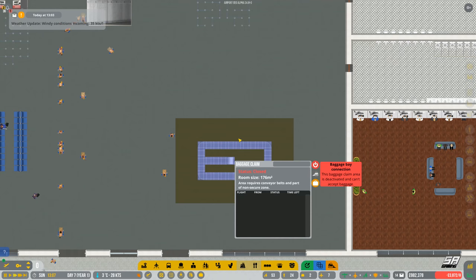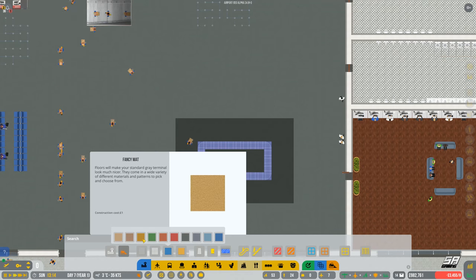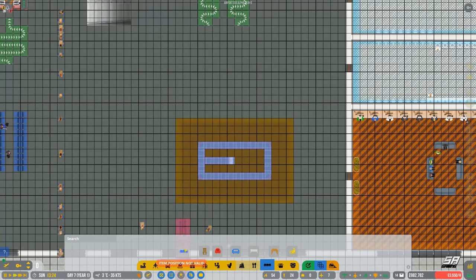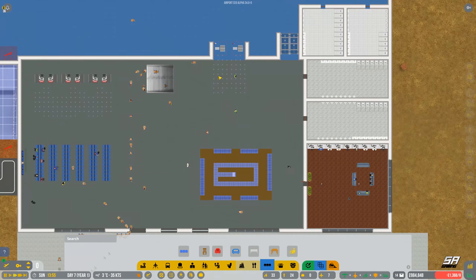Let's give this area a different color so people know it's the baggage area — a nice gold color. Then we'll put a few benches around it so people have somewhere to sit and wait. Let's use small benches — we don't need massive ones. There we go — we've also got some places for plants and stuff as well. That should be good.